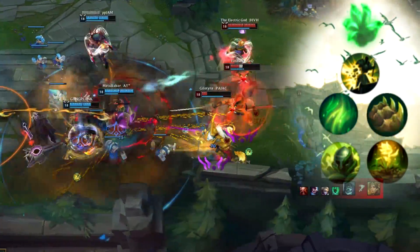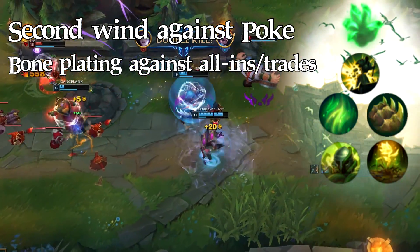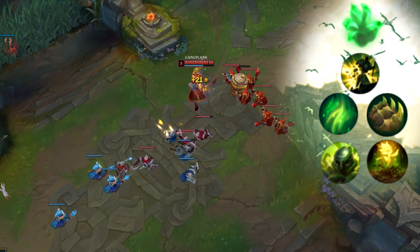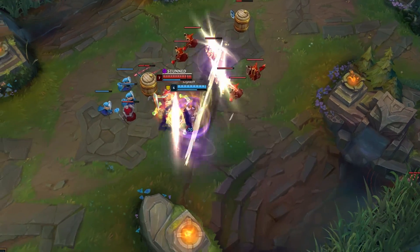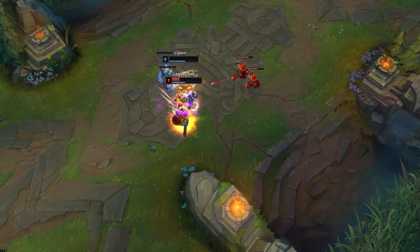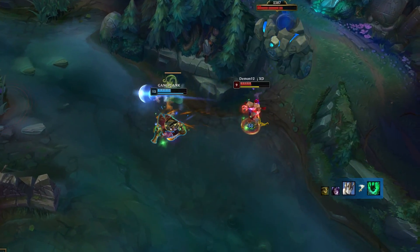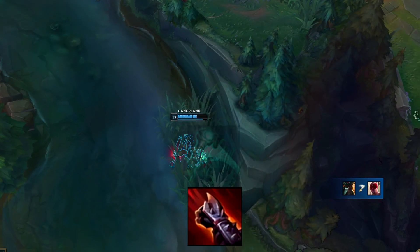Now let's go over Grasp. You can only run Demolish in the first row. In the second row, Second Wind or Bone Plating — Second Wind if the opponent pokes a lot, Bone Plating for all-ins and trading. For the last row, Overgrowth or Revitalize. I personally prefer Overgrowth since it synergizes well with the scaling HP stat rune and Sterak's Gage, but Revitalize is okay if you need more sustain. Secondary runes are pretty much the same, with the addition that you can go Scorch — Scorch with Mana Flow or Scorch with Absolute Focus are good for being a lane bully. For items, it's more forgiving to skip Sterak's with this rune setup since the Resolve tree gives you so much HP that you can go straight for Essence Reaver if ahead. The Jaurim's Fist into Essence Reaver strategy applies here as well.